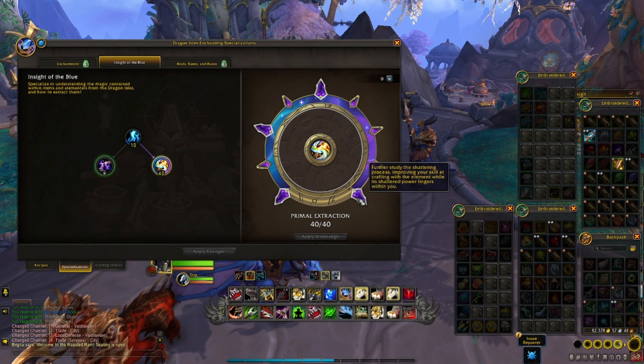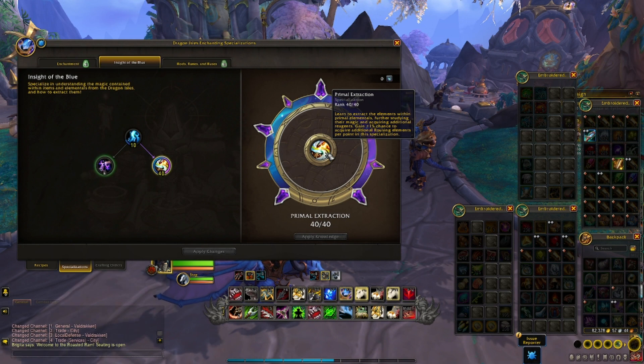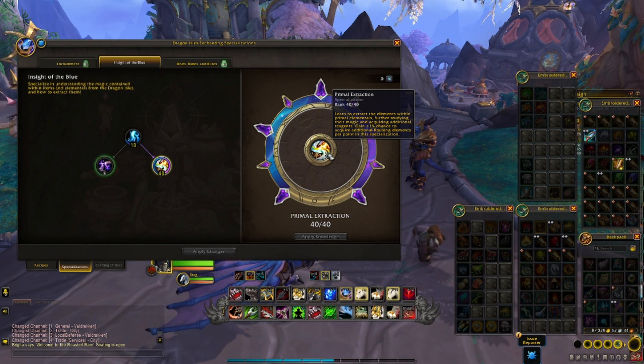We are looking at a Primal Extraction Enchanting Profession build. You're going to put 10 points inside the blue, and then all your points are going to go into Primal Extraction until you have it maxed out at 40 points. We are not going after any particular ability in this sub-specialization, although we will cover them all in a bit.